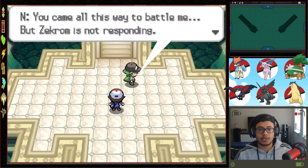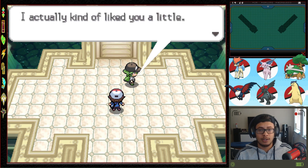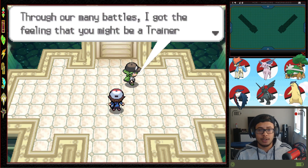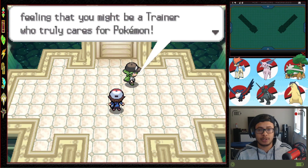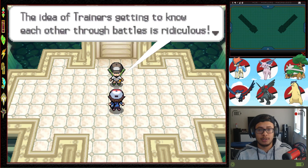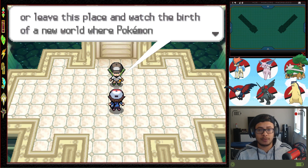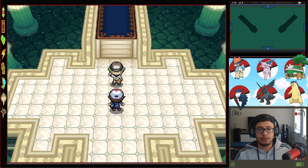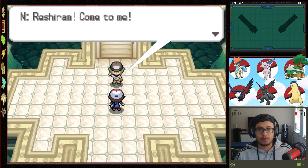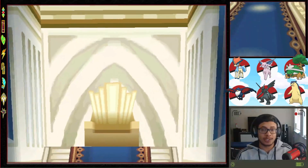N says Zekrom is not responding — the player hasn't been recognized as a hero yet. He's disappointed. He talks about the idea of trainers getting to know each other through battles being ridiculous. The player has two options: challenge N to a fight they can't win, or leave and watch the birth of the new world. Then N calls out to Reshiram.